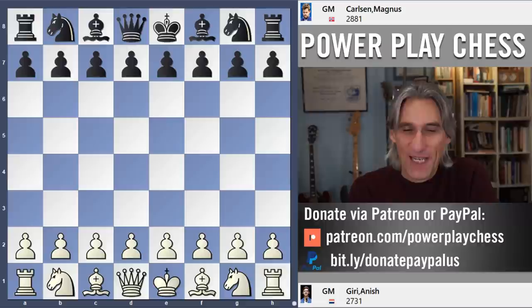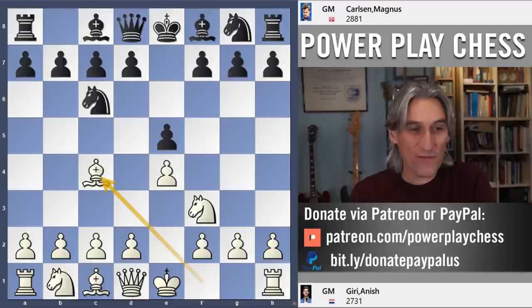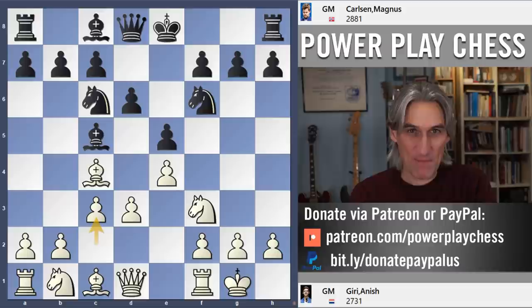So here we go. Now this is a remarkable game. It's game four of set one. They've drawn the first three games, and Giri missed a good chance in game one, then the other two games were drawn without too much incident. So this is the last game of day one, game four.